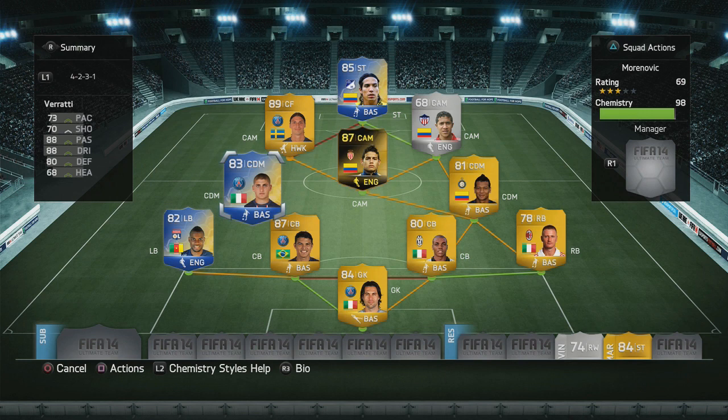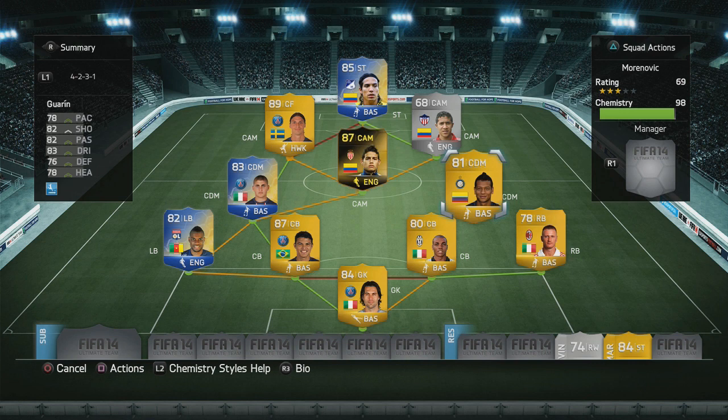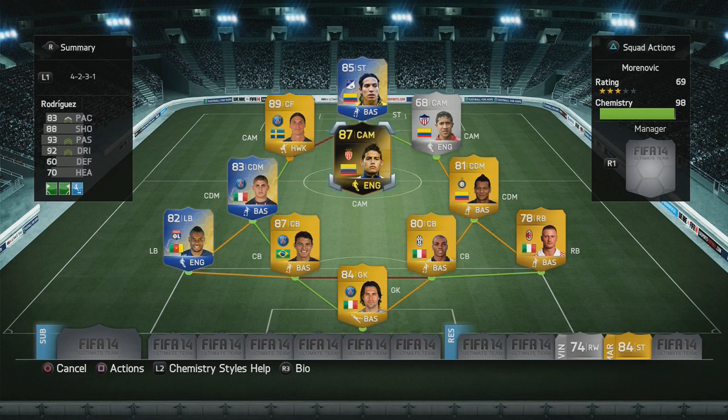Verratti — first time I'm trying him out on his Team of the Season card — very good passing, dribbling, and defending as well, and I'm looking forward to giving him a go in this team. Guerin on the center defensive mid has good shooting and long shot of course, and we know he's a very solid player. In the center attacking mid, we've got James Rodriguez — very good shooting with that left foot, good dribbling, passing, and pace — he's just overall a very fun player to use.